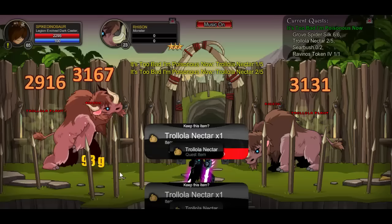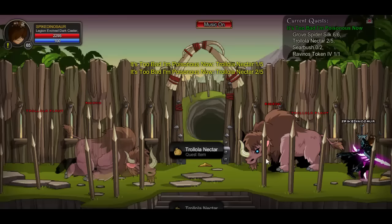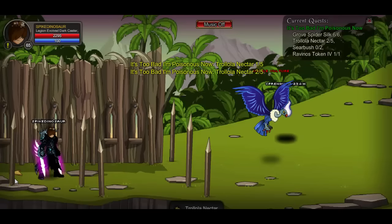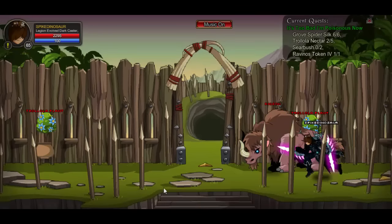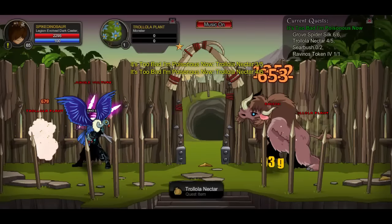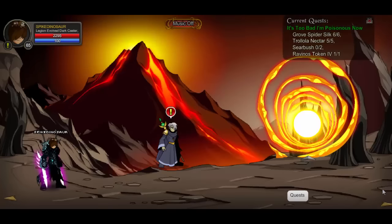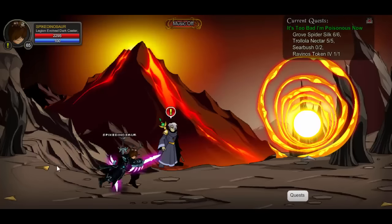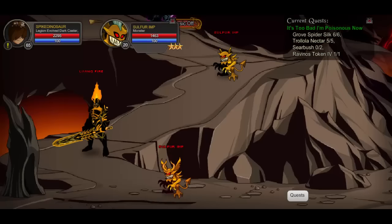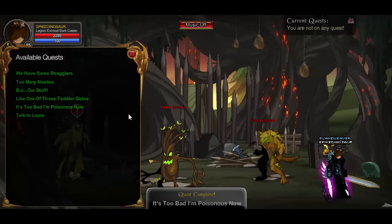For this next one you guys are going to join Blood Tusk and kill the Trollola Plants. They're really easy to kill — you can one-hit them. Kill five of those. Once you're done, we're going to be joining Firestorm — yeah, Firestorm, I thought I was making that up but no. Once you're at Firestorm you're going to be killing some imps. Go down here — the imps are right there. Kill two of them and you're done.